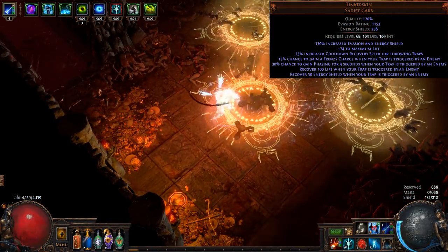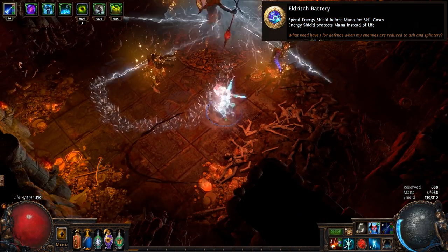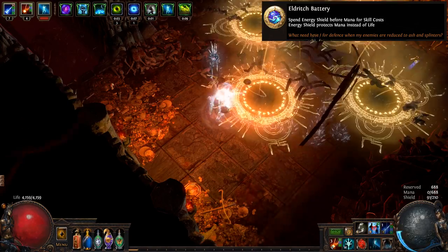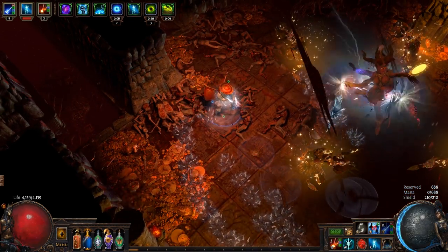This build also uses Tinkerskin, a unique body armor introduced with the Fall of Oriath that was designed specifically with trap builds in mind. By taking Eldrich Battery on the passive tree you'll spend energy shield instead of mana to throw your traps. The energy shield recovery from Tinkerskin then completely refunds the cost of throwing your traps.